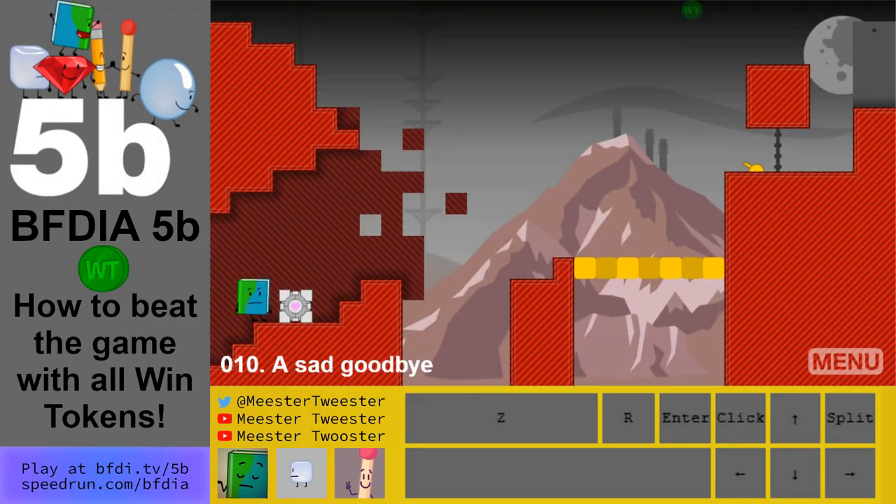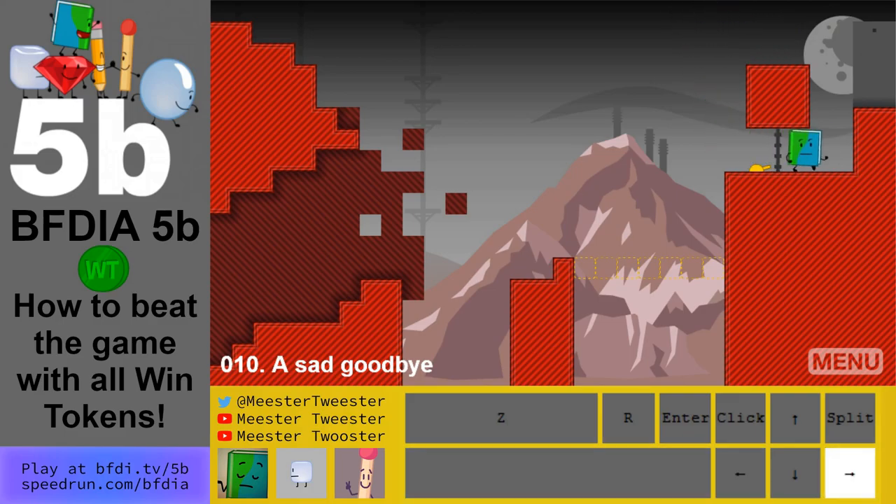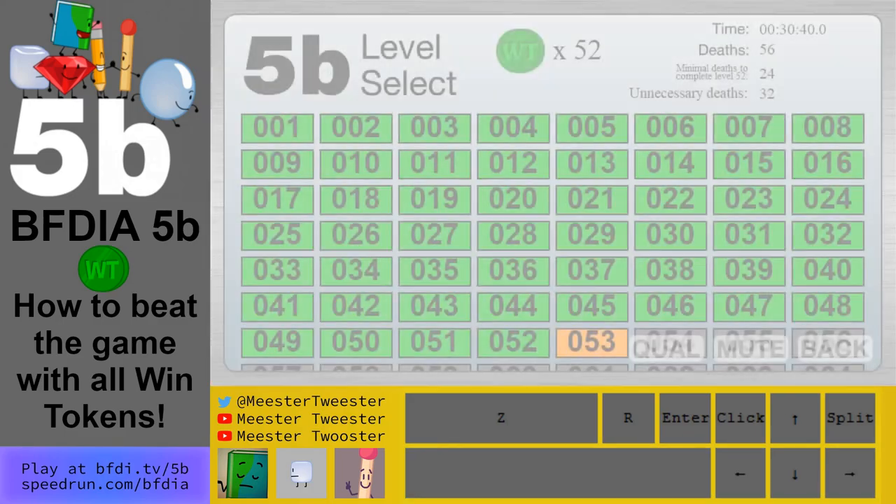Level 10: don't stand in front of the door. Quickly jump off here, jump off to the win token, and then you finish the level.